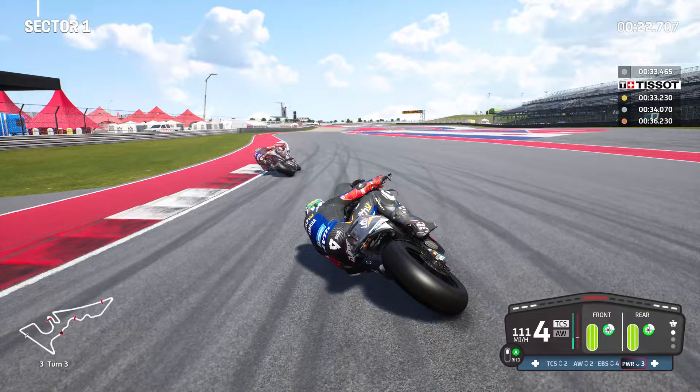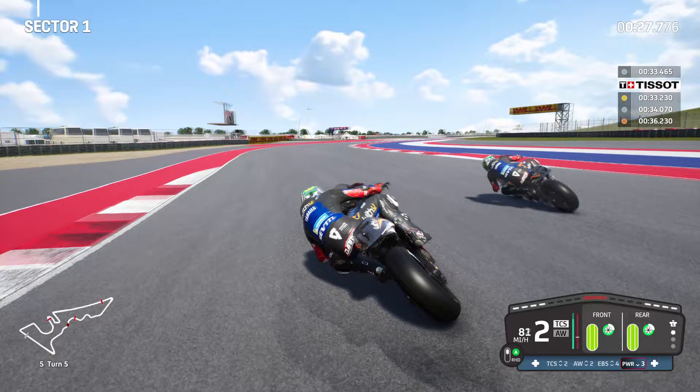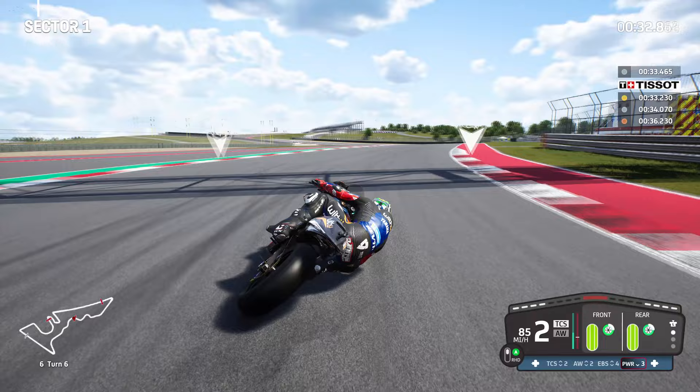Bring it into turn three and aim for the middle of these chicanes. If you aim for the rumble strip or beyond it, you're probably going to make a mistake. You've got to try and prepare yourself for the next corner or the next flick of direction by aiming through it rather than just into it.